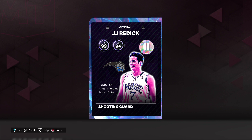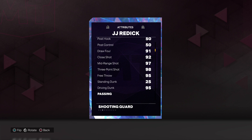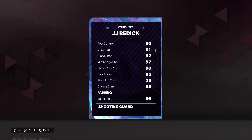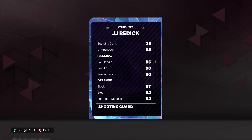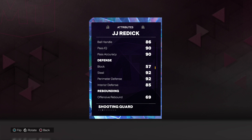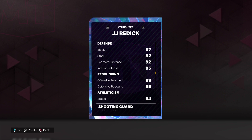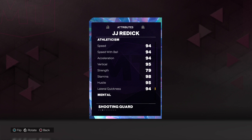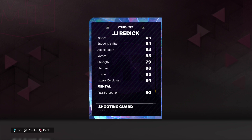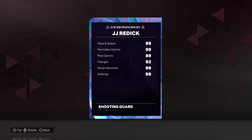99 overall, 94 defense, 6'4", 190 lbs. From Duke. 94 driving layup, 91 draw foul, 92 close, 97 mid-range, 98 three-point shot, 95 free throw. Driving dunk and ball handle 90. Pass IQ and accuracy only 57 block, but 92 steal and perimeter defense. 85 interior defense, 69 on the rebound. 94 speed and lateral quickness, 95 vertical, 98 stamina only 79, strength 90s on mental including 98 offensive consistency.